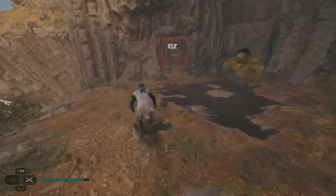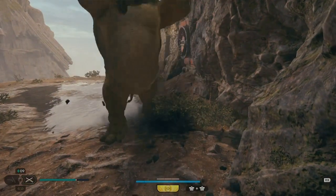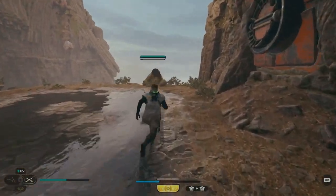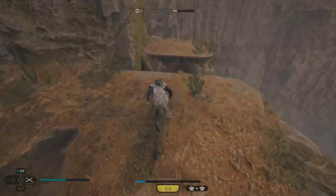Before you push this guy off the cliff, you need to push him into the wall first, or else you're going to get half the EXP. I don't know why this is, but that's the case. As you can see here, I'm only getting half the EXP because I didn't push him into the wall first.